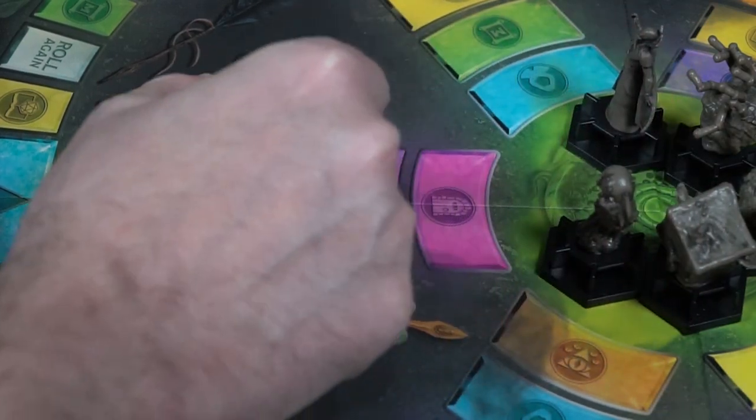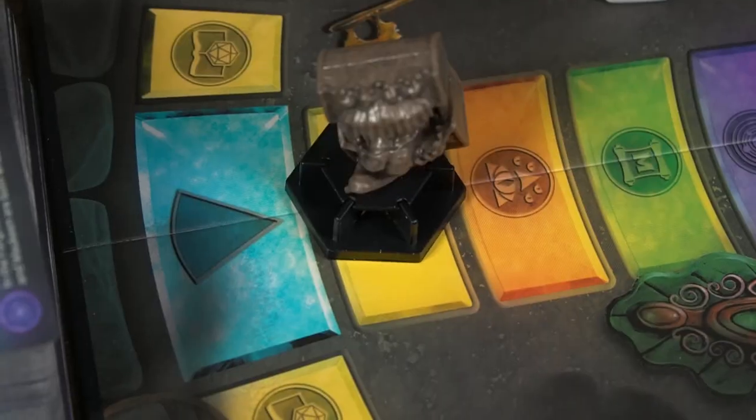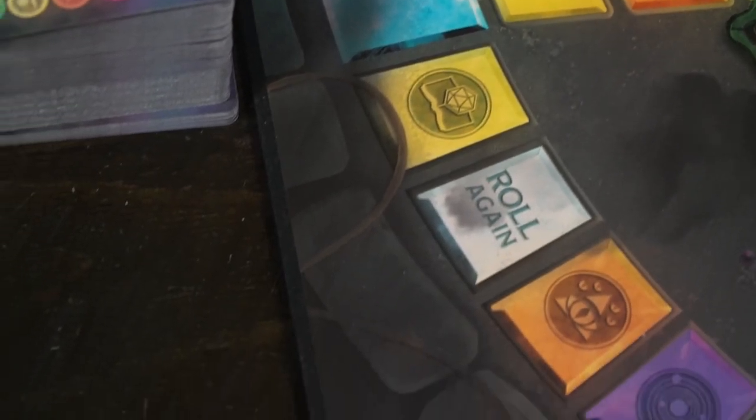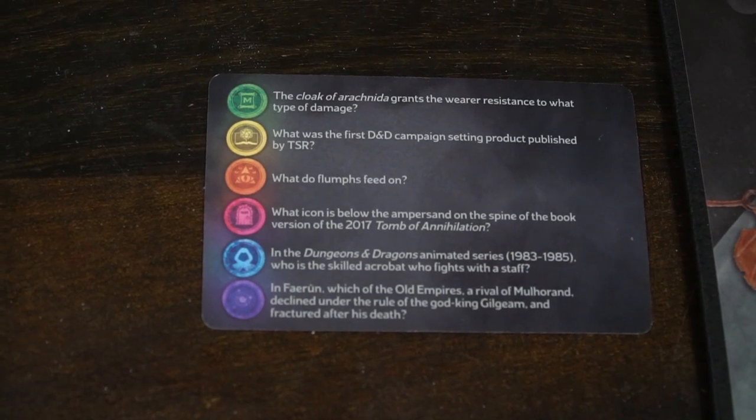You must move the number of spaces that the die has been rolled — it'll be between one and six. If you would like, and you have the option to, you can move in any direction. When you finally stop on a location, it is going to have a color on it. The player to your left will take one of the cards from one of the decks and read the question portion of the color represented.